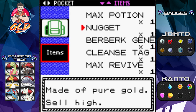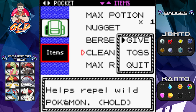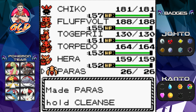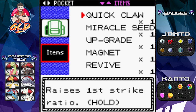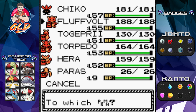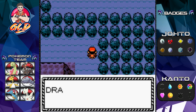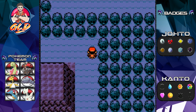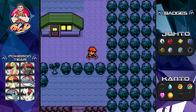I'm not gonna take away the berserk gene, but I'm gonna give this item to Paras. Then the miracle seed — let's give that to Chikorita for right now. Grab those and look at that — sorted.